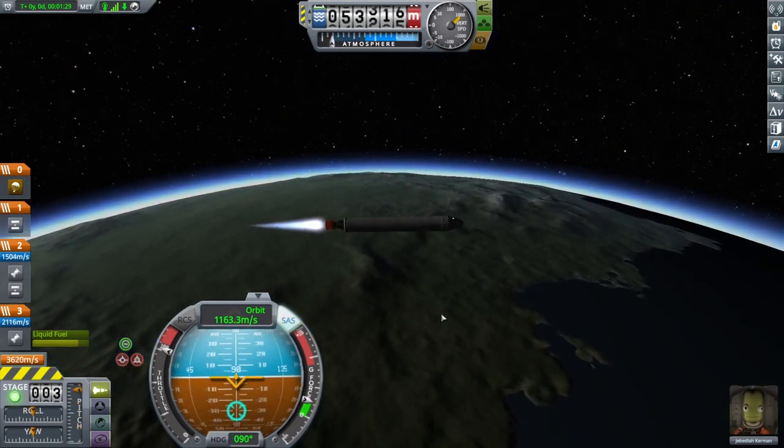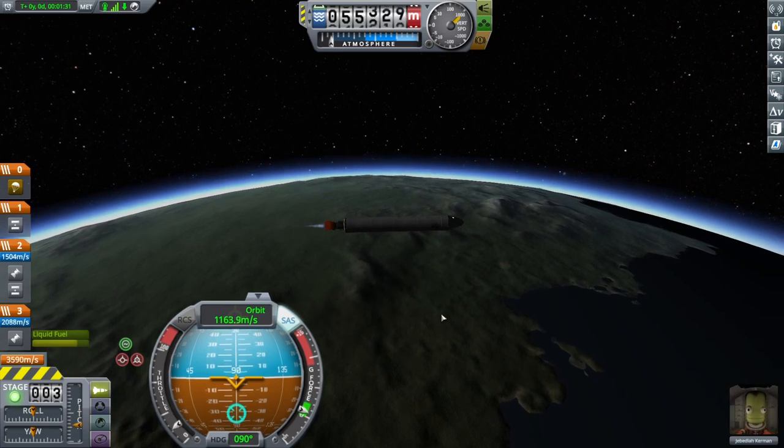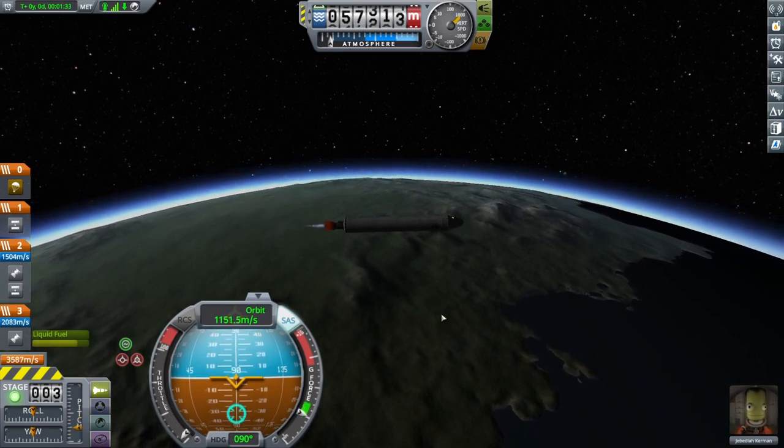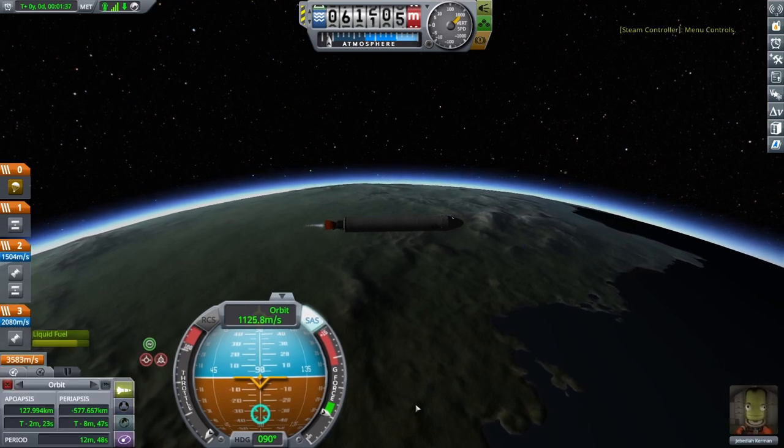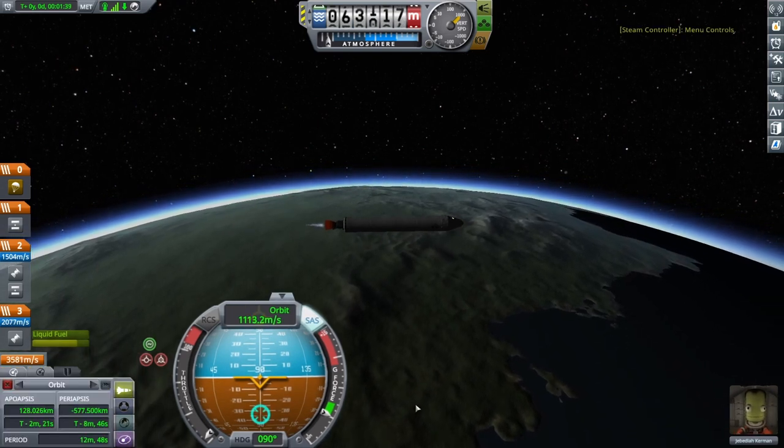Once you're horizontal, reduce the throttle and set it just above zero. Now we coast toward our apoapsis altitude — it should be about 2 minutes away. Make corrections as needed to keep the craft horizontal.